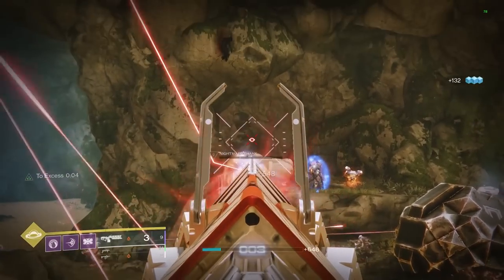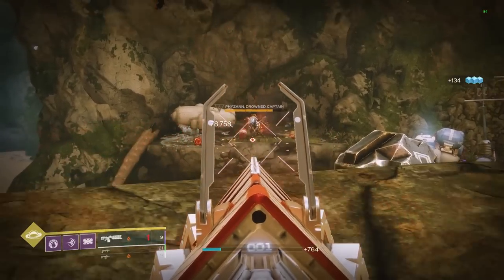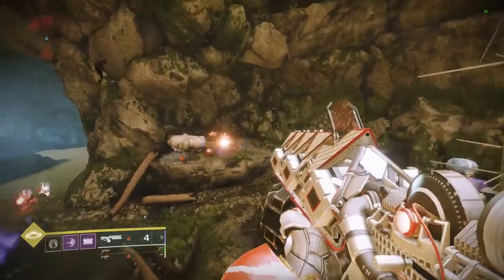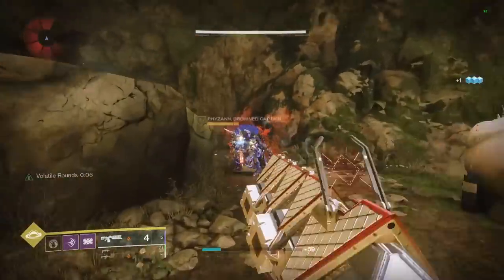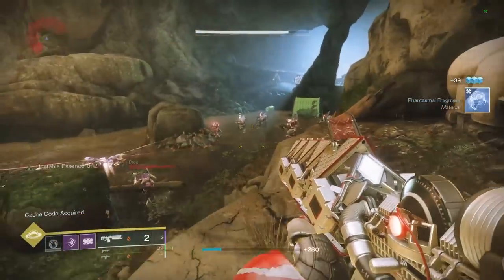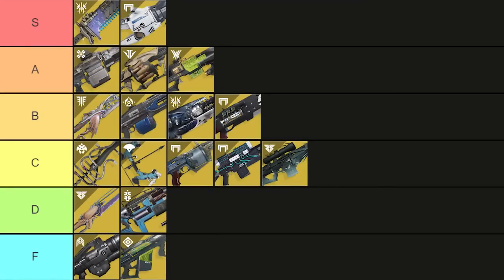Fusions and linear fusions are up next. Sleeper Simulant is another D1 classic and in Destiny 2 it still feels great, especially since the buffs it got last season on top of the linear fusion rifle buff. It's a really solid option for anyone who might not have a god-roll Cataclysmic, Reed's Regret, or Storm Chaser. The extra reserves from the catalyst are kind of needed to hit the same damage potential as other weapons. Legendaries still beat it out, but compared to other exotics it's definitely an A tier weapon.